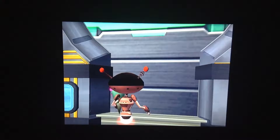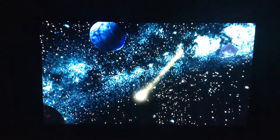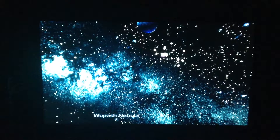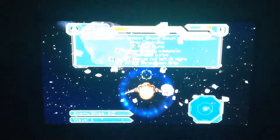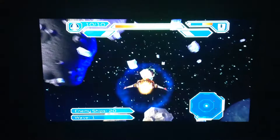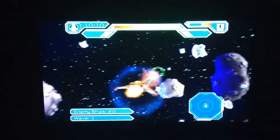It looks like the Thief grabbed Clank, and now it looks like we're going to resume course to the Whisper Nebula — or whatever it's called. Now we're getting near the Maktar Resort, but first we've got to do a space battle, and there are 20 enemy ships in the area.